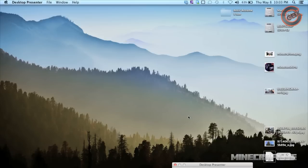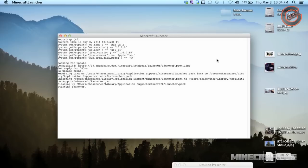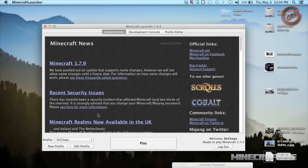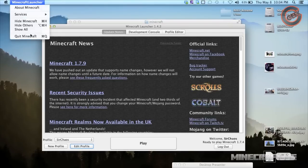Now we're going to move over to the Mac. Since Dropbox is already installed and set up on my account, it's already downloaded 39 files from what we just did on the PC. I'm going to bring up the Minecraft launcher — notice it looks exactly the same as the Windows version. Go to Edit Profile and click 'Open Game Directory' — same exact thing. Go ahead and close Minecraft and close the launcher. Now, to open the console on Mac, search for Terminal.